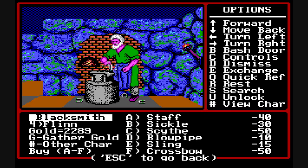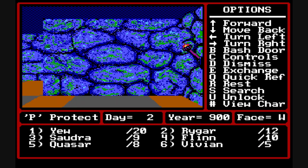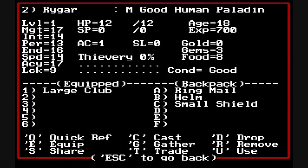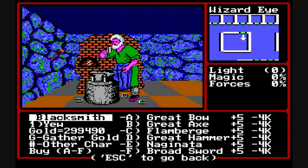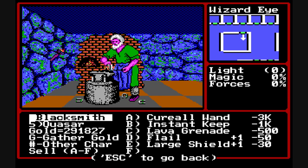The blacksmith is one of the first buildings you'll find and you'll want to go in, where you can buy all kinds of equipment — weapons, armor, and miscellaneous. After you make your purchases you want to equip them, so you can view your character and begin equipping. Items move from your backpack to the equipped section. As you move on to other towns you'll find blacksmiths with different equipment, usually with pluses, which means they're better. You can sell your unused equipment at the blacksmith.